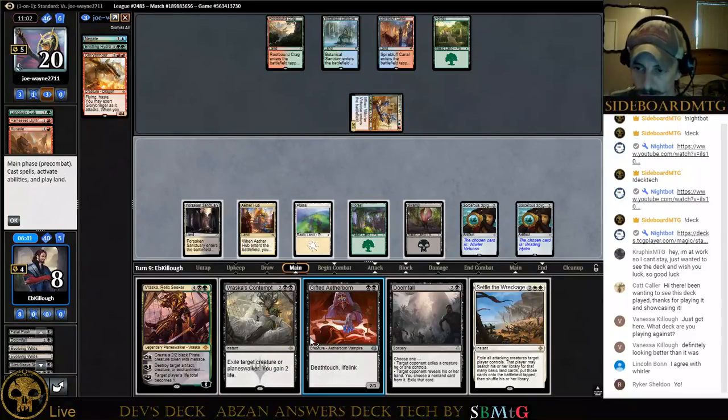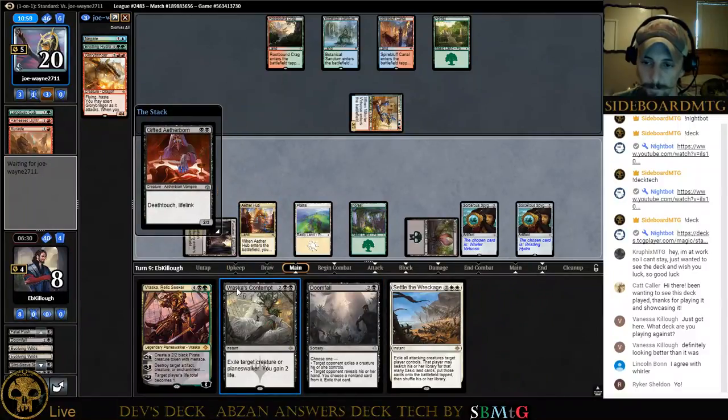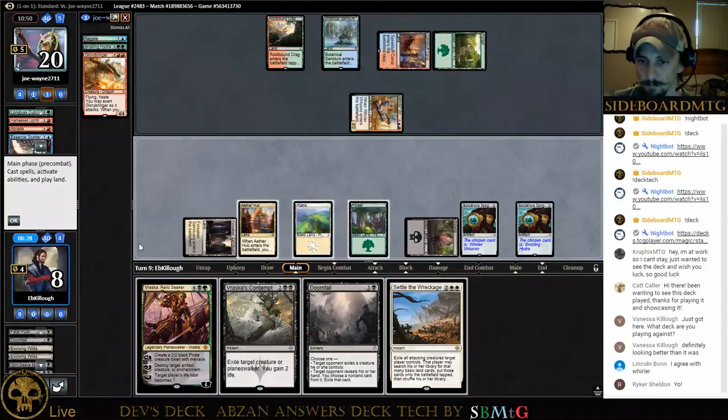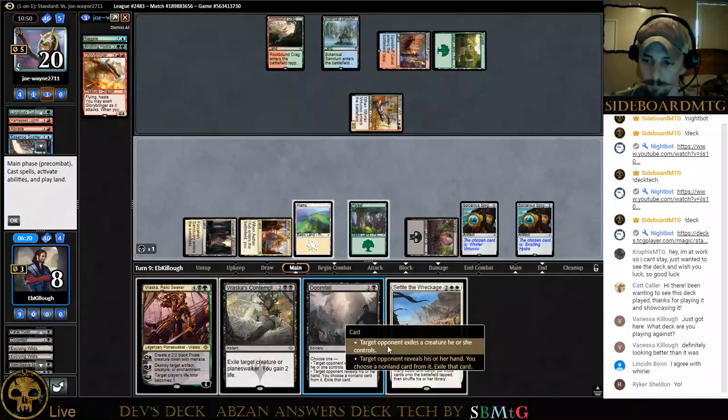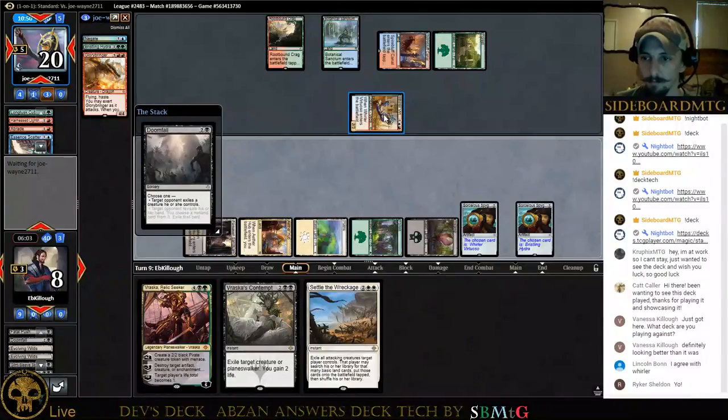That's decent. We can get the Negate out of his hand with Doomfall. Let's go ahead and play Gifted Aetherborn. We need a little bit — there's an Essence Scatter. Let's go ahead and get the Negate. We might not get the Negate if we go for exiling a creature he controls. Let's try to get rid of the Whirler here.